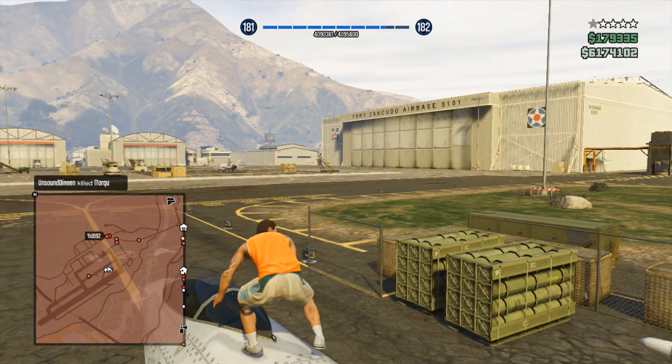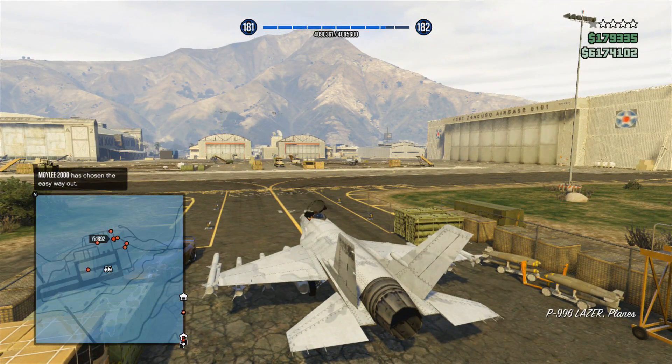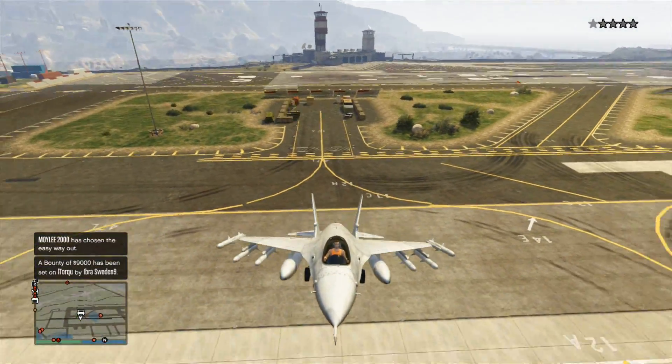When you get to the jet, just jump straight in and press Y — don't try to jump on top and get in because that slows you down quite a lot. Once you're in, click in the right stick and make sure you're looking behind you the whole time, then just pull up and head straight forward.